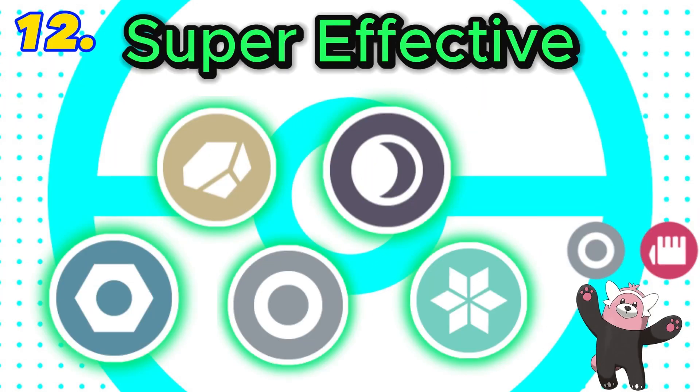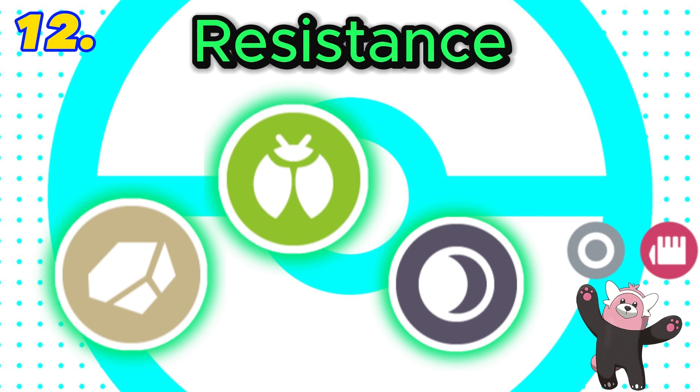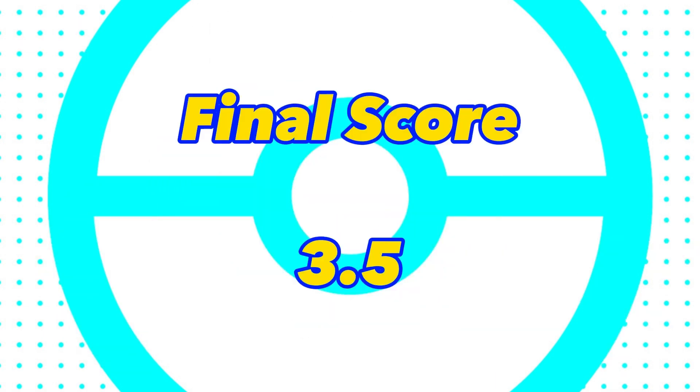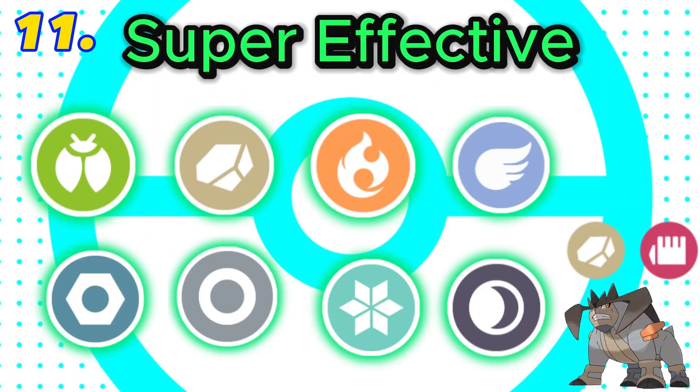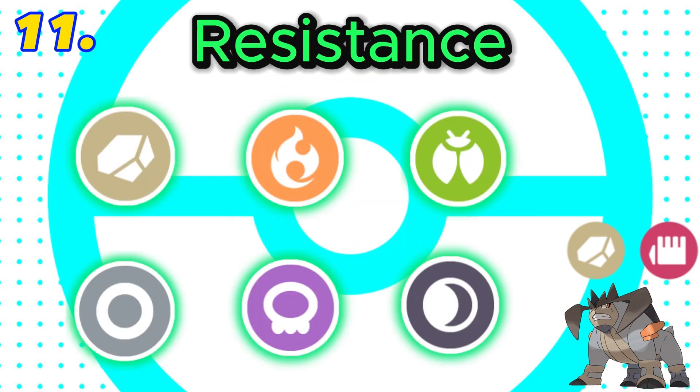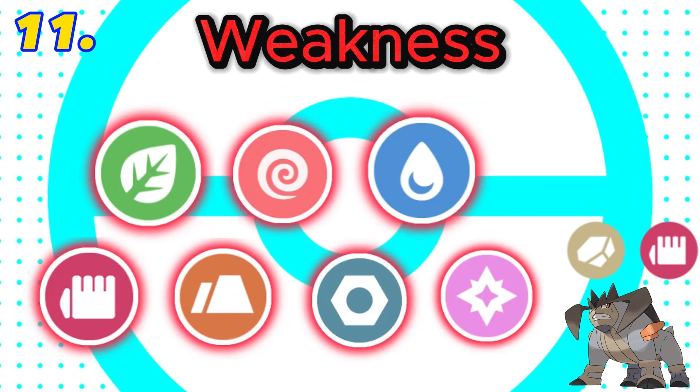In 12th is fighting and normal. This combination is super effective against 5 types with 3 resistances. It also has 4 weaknesses and the immunity to ghost. Final score: 3.5. In 11th is fighting and rock. This combination is super effective against 8 types, with both fighting and rock being super effective against ice. It has 6 resistances and 7 weaknesses. Final score: 4.